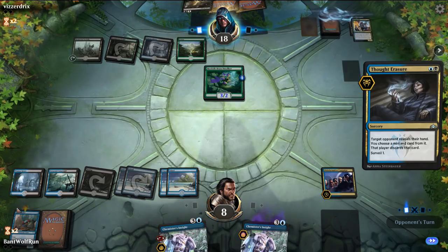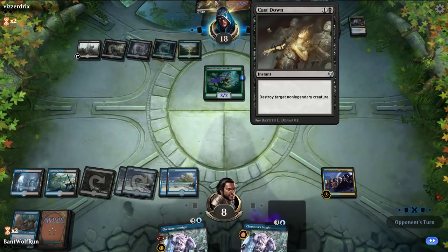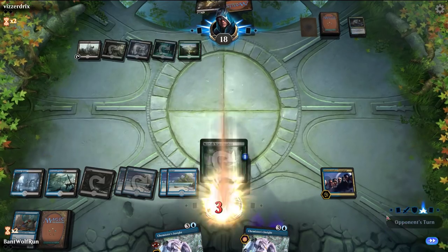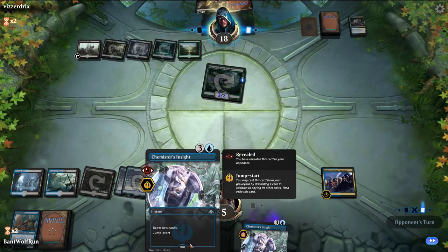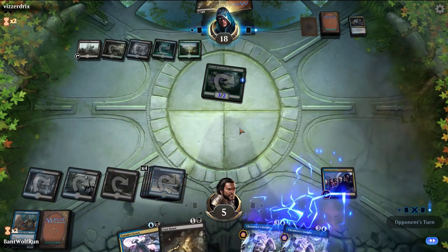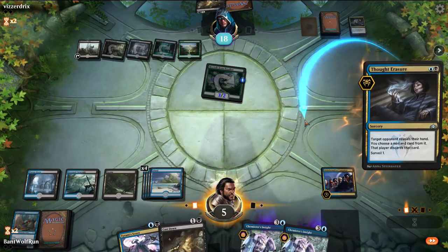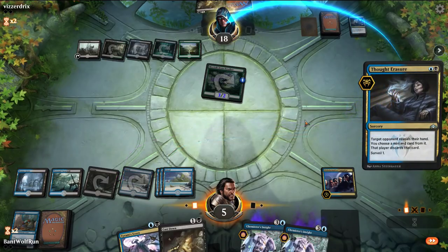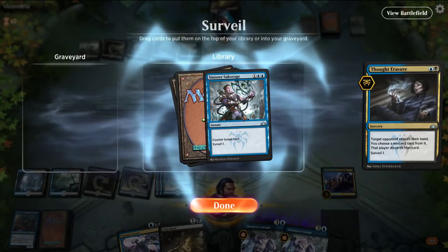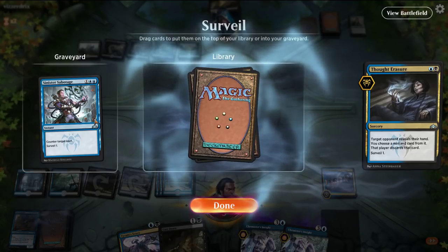Okay, they actually go for the Pteramander, which isn't that bad for us — we had 5 spells in the graveyard so we could have adapted it fairly cheaply. But as long as they're showing Cast Down, they can soon rebuy Carnage Tyrant, so we need to find like an Eldest Reborn. Let's break up their hand here — bye Vivien. I don't think we want the Sabotage. We could Eldest Reborn.